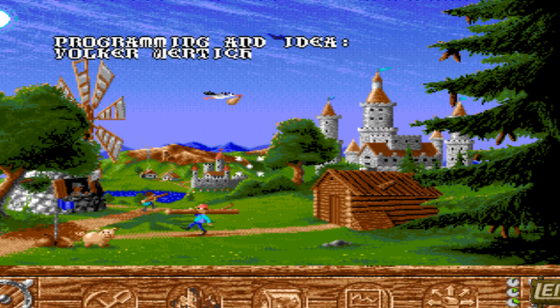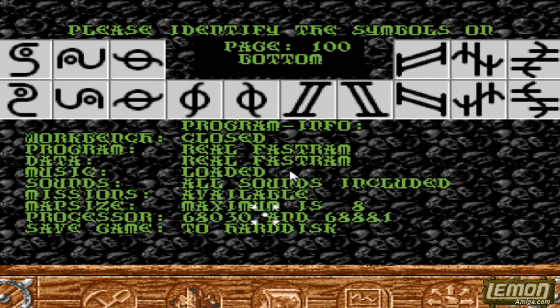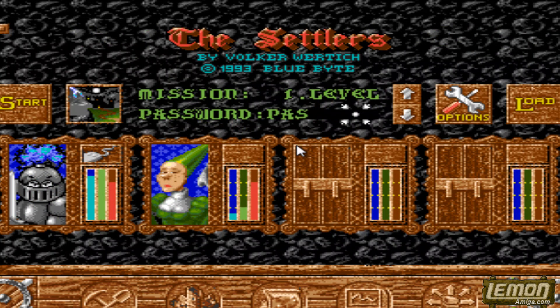Hi, welcome to my first review for Lemon Amiga. This game is called The Settlers. It came out in 1993. It's an adventure game, so let's have a look at it.